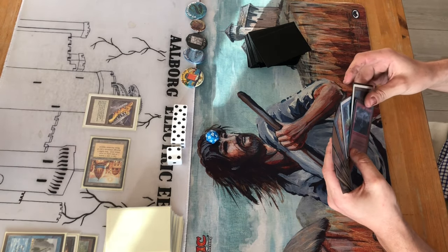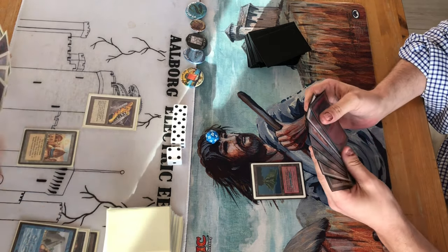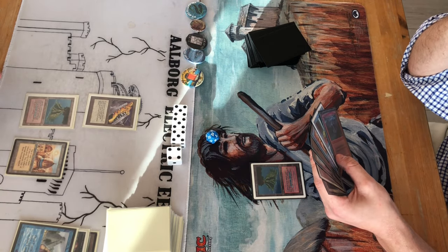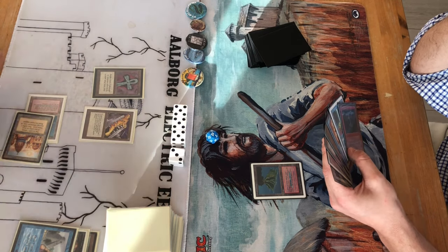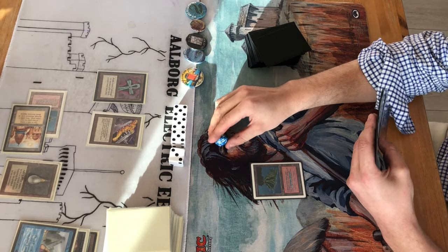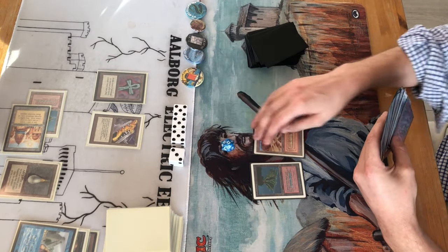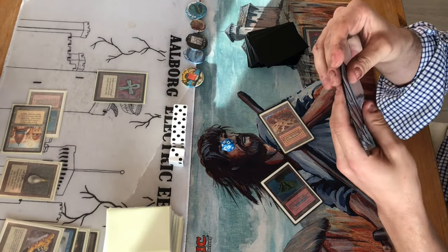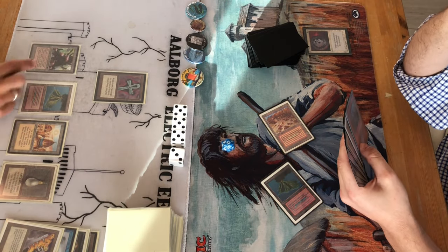Jesper must get some cards out, but he didn't — so he'll just take a bunch of damage from that Blackvise. A Volcanic Island comes out, and there's a Yank of Misra. Atак has him in a headlock already, so early. This is what Lion Atак can do — it can really just lock you down so fast. At least Jesper has a Disenchant, so he disenchants the Blackvise. It does cost him two life to play that land through City of Brass, but if he didn't, he'd take even more damage.